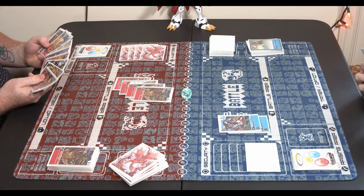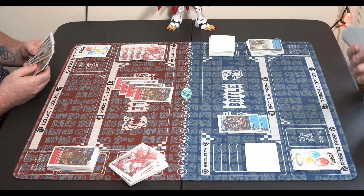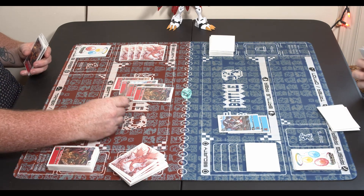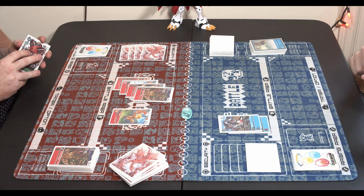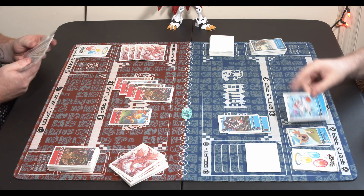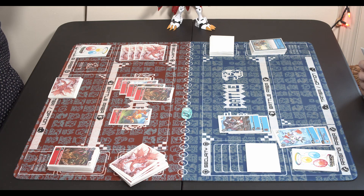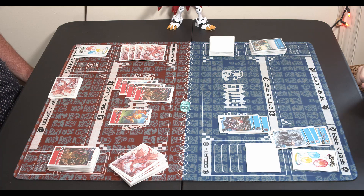There goes the Agumon. I'm just trying to put as many Digimon on the field as possible — he has one blocker and one security, so that means you can stop one attack and I can get rid of his last security. We're going to evolve Gaomon on top of the Upamon. A lot of times instead of climbing up the ladder it's better just to put more Digimon on the board to apply more pressure, unless you can go up into your boss monsters like Omnimon.